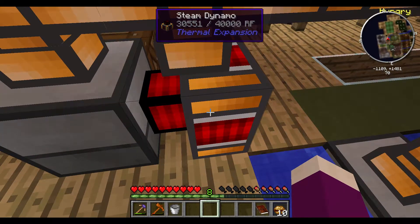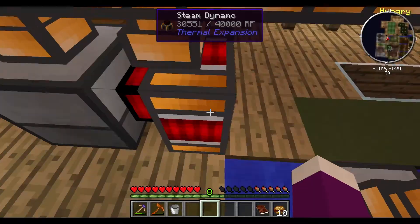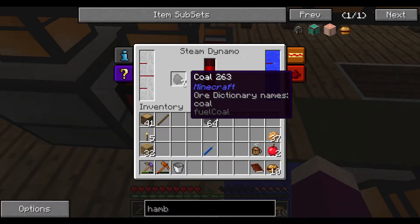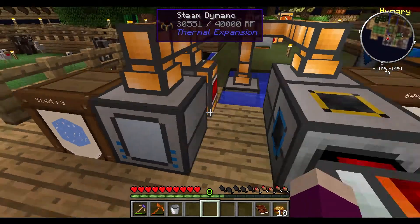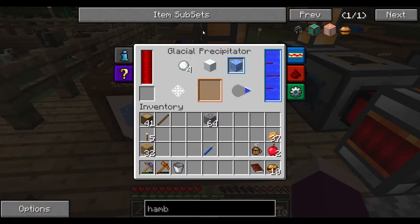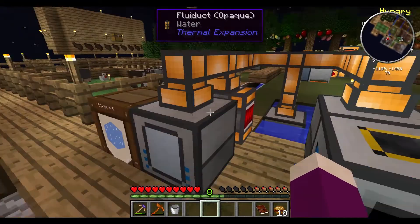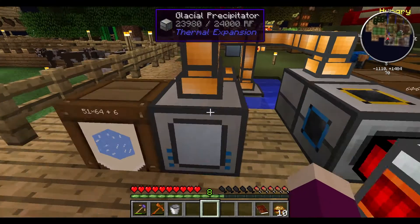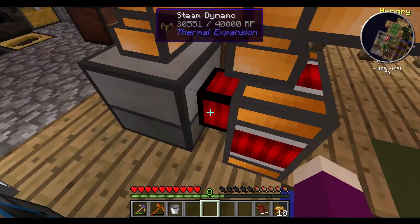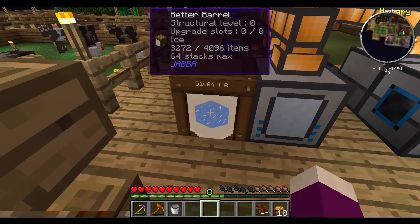This is our steam dynamo — I got it working. You put some water in it and keep putting coal, which is not the most effective thing, but I've got it synced up to my glacial precipitator which just needs water. With the piping and the power, I've got it outputting into this barrel.